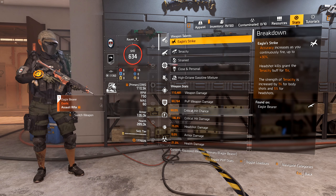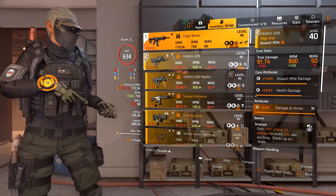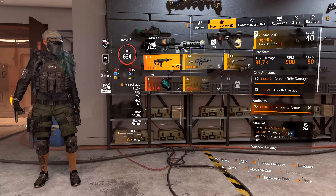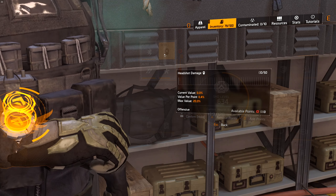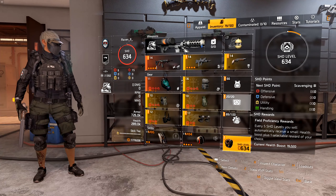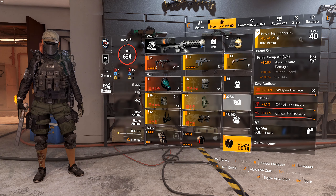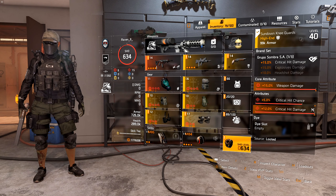My stats are 60% crit chance, which is cap, and 186.4% crit damage. My Eagle Bearer is hitting for 110.5k — that could be a lot better. I believe my watch is almost maxed out in those two areas. Weapon damage can go up just a bump, crit damage go up just a bump, and crit chance is almost maxed out. This is a typical DPS build: all reds, no blues, crit chance and crit damage all over the build, and as much weapon damage as the RNG would allow.